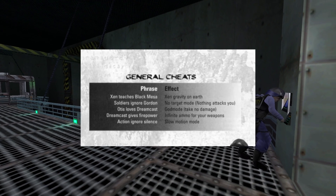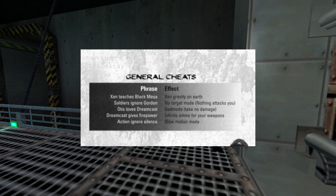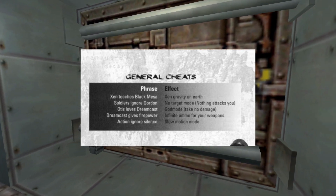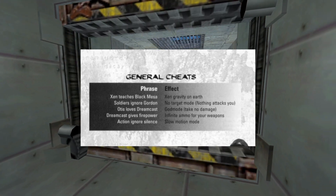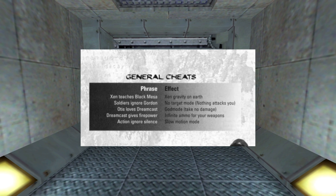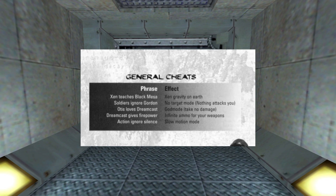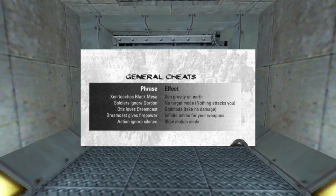I wanted to share some cheats from the Dreamcast version of Half-Life for anyone looking to use them. This one's called 'Zen Teaches Black Mesa' and it adds Zen gravity on Earth. 'Soldiers ignore Gordon' — that's no-target mode. 'Otis loves Dreamcast' — that's god mode; I don't know who Otis is, maybe that's the dog from Garfield. 'Dreamcast gives firepower' — that one's infinite ammo. And 'action ignore silence' — that's slow motion mode.